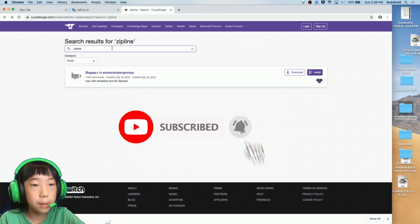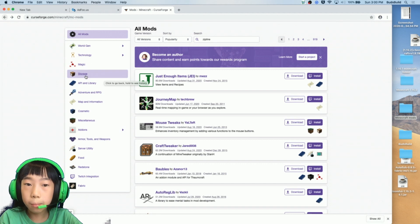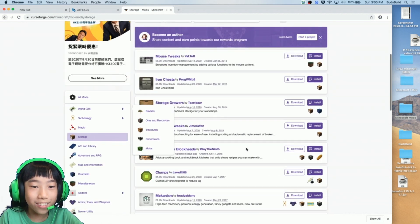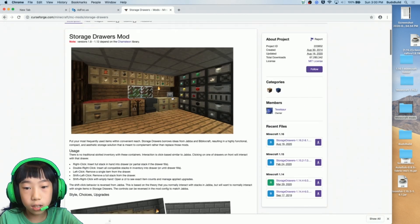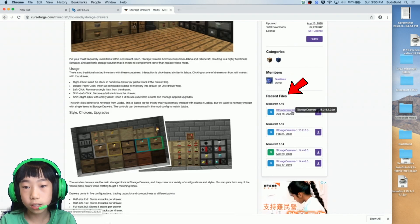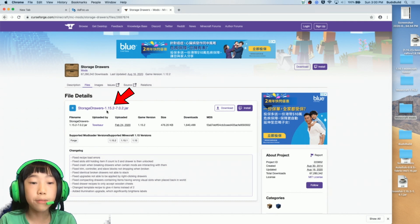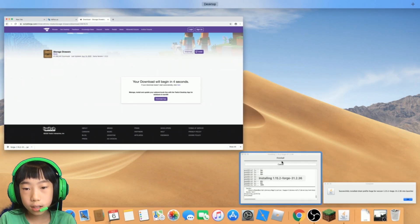Let's search for another mod. Going back to the mods site, I'll search for 'storage.' For example, Storage Drawers — scroll down to 'Recent Files.' If I want version 1.16, I'd click that one, but I want 1.15.2, so I need to check the game version matches. This one is right.